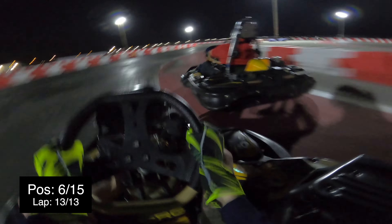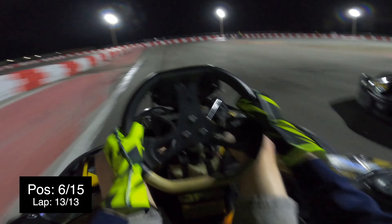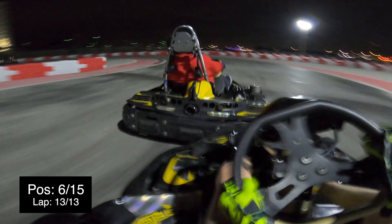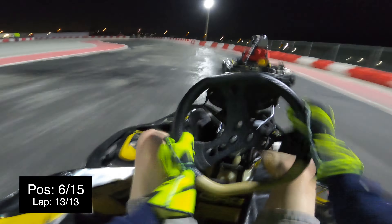Now we're on the last lap and we're going to do whatever it takes to get in front of this guy. Going into this left-hander, we're just going to send it — savage dive bomb. Going through the double right-hander, I go narrow, kind of forcing my way through the inside. A little aggressive, but in rental racing that's actually perfectly normal. Through the next couple of right-handers, he's got the inside. Through the left-hander, I think he turned in a little early, kind of blocking me off. The rest of this is just full throttle. If you were paying attention to any of this video, can't really do much down the straights.